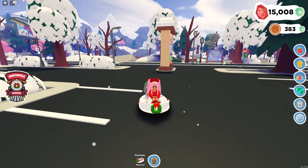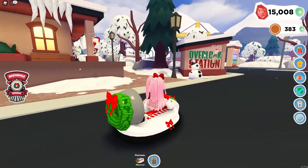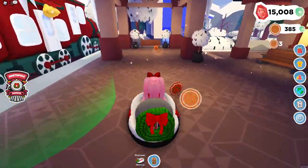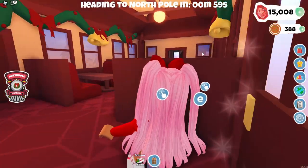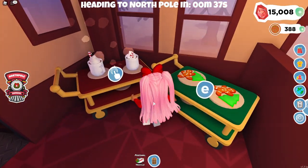If we go all the way to the Overlook Station, this is how you get to the holiday map. All you have to do is stand in this green little circle right here and it'll transport you to the holiday map. We have gingerbread cookies and we also have some hot chocolates.